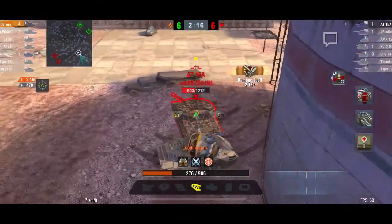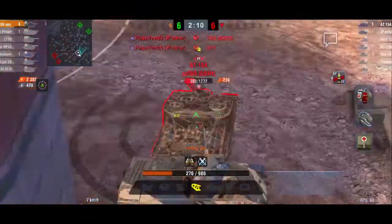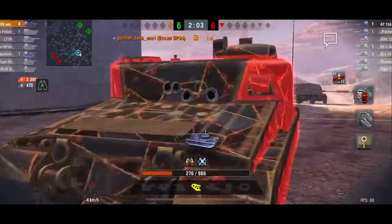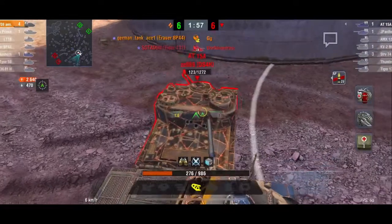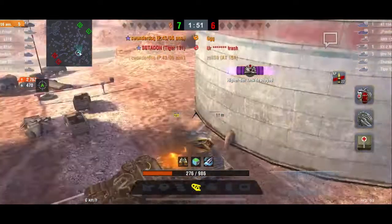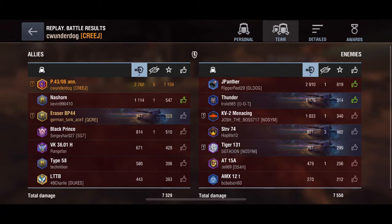This just makes me feel absolutely dirty — I feel so bad for this 1815A. At the time I was so happy to get this full-health 1815A all to myself in my P43, but he was just stuck. I don't think he was the greatest player either, but regardless I probably would not have been able to get rid of him otherwise. I punch right through the armor on his backside and easily take him out. Five kills, 2760 damage, and an ace tanker badge. That's all for today — please leave a thumbs up, hit subscribe, and check out some other videos. This is M4J Watt Replays, over and out.